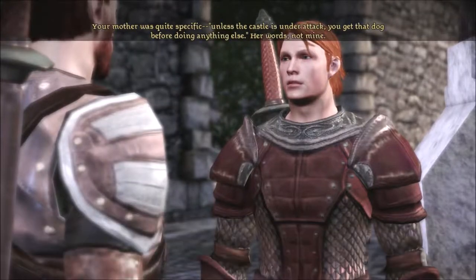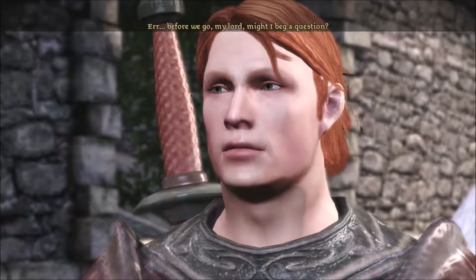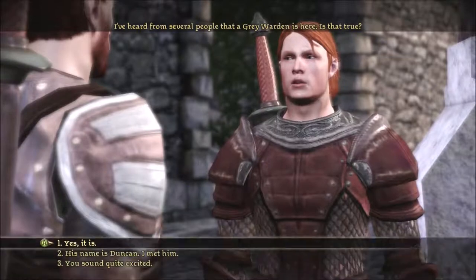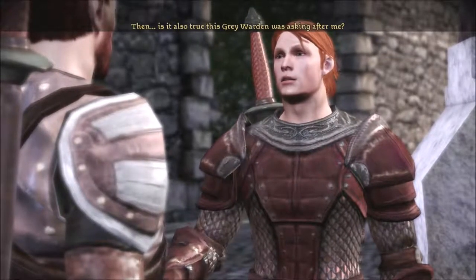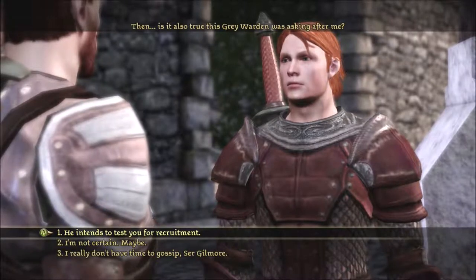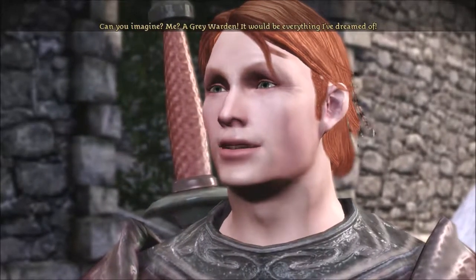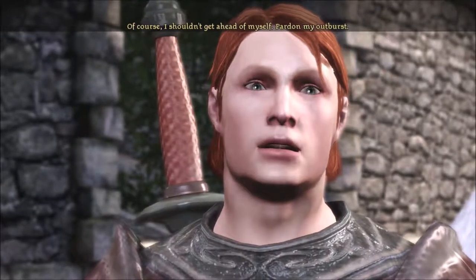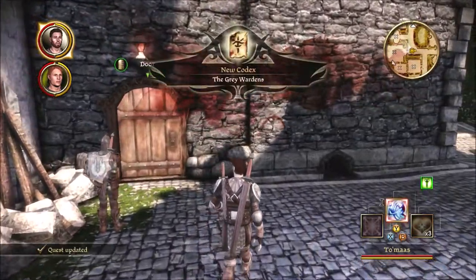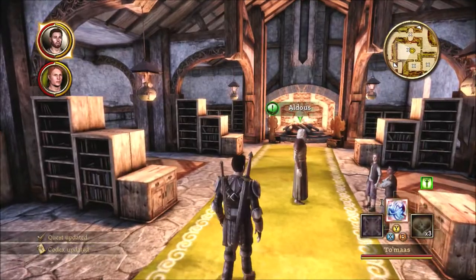I need to talk to my brother first. Your mother was quite specific — unless the castle is under attack, you get that dog before doing anything else. Her words, not mine. Before we go, might I beg a question? I've heard from several people that a Grey Warden is here — is that true? Yes, it is. His name is Duncan, I met him. That's alright, I understand you're excited. Excited as hell, I get it.